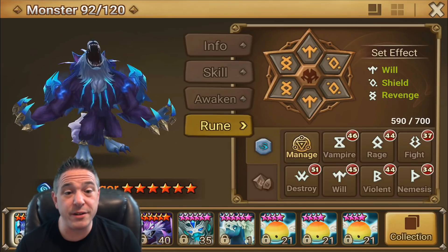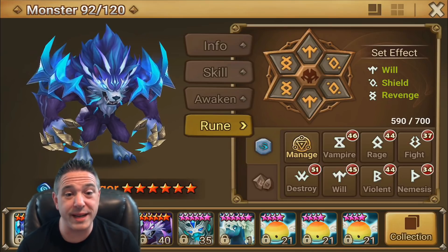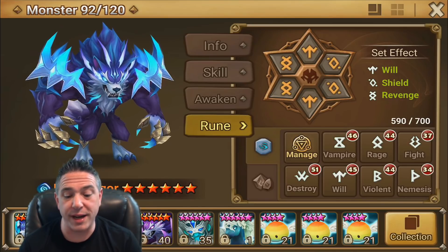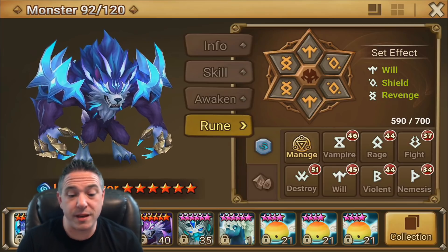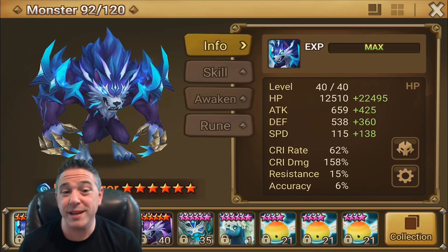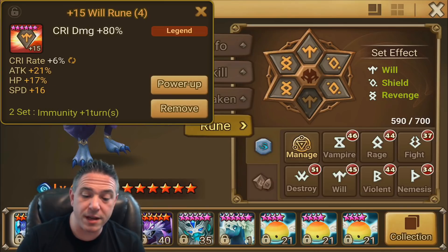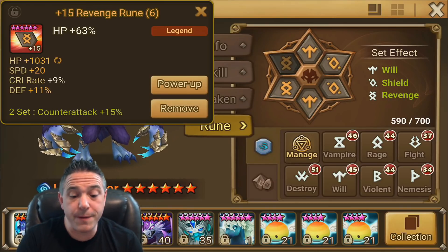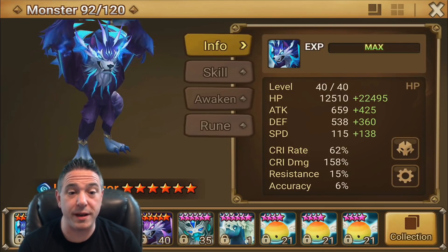For offense purposes, I like him in Shield Will Revenge, which is how I have him set up — I bring him in against a lot of Orion-type comps. Since he is stat-hungry, he's going to take one of your better Violent sets. Generally, you want to make him pretty fast; with 115 base speed that's really nice. You're probably going to use a speed rune on slot 2, and then most likely crit damage and HP. But if you can't get enough HP or crit rate through subs, you could also go speed HP HP.